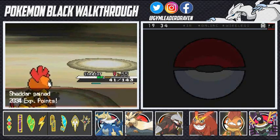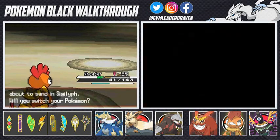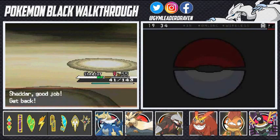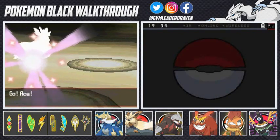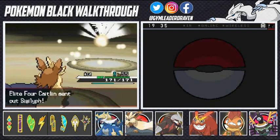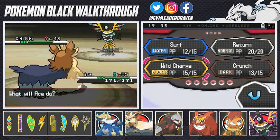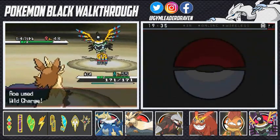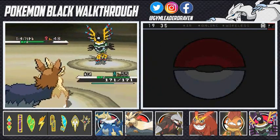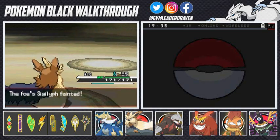Yeah buddy! She comes out with Sigilyph, so I'm going to switch it up and go with Ace, because he has a physical move I want to try out. Time to redeem yourself, Ace. Here we go — Wild Charge! It's a physical attack so it's going to be very strong. Look at that — Sigilyph defeated! More experience points for all of us.